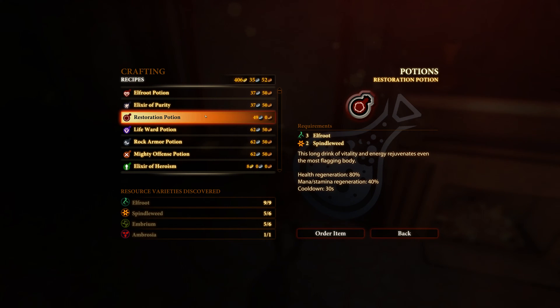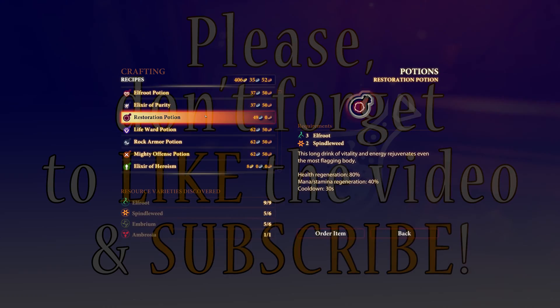It requires three Elfroot and two Spindleweed to craft. Upon using the potion, you will regenerate 80% of your health and 40% of your mana or stamina, depending on the character that uses it. That is it for the restoration potion — as always, thanks for watching, take care.